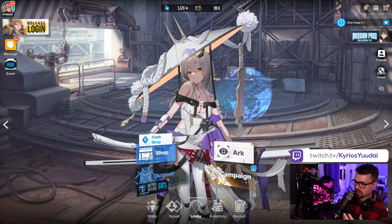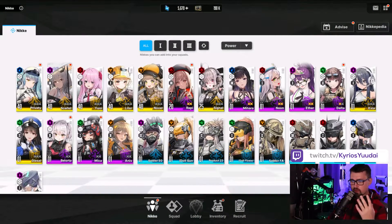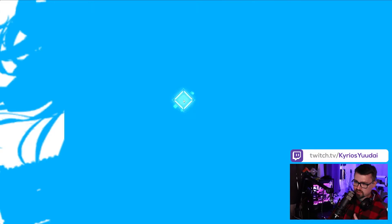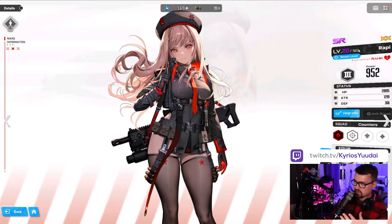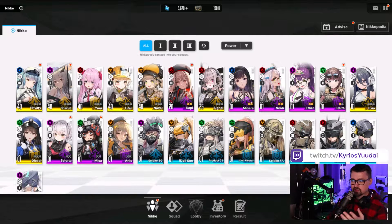If we go into our characters here, the biggest tip I can say is that you want to make a core roster. It doesn't matter if they're SR units — honestly some SR units, if you've pulled a lot of them and they're two-star, will actually have higher power than your base SSRs. Some SR units are actually worth using, like Rapi. But if you pulled a really good account, my base team is obviously right here with everything in the 40s.